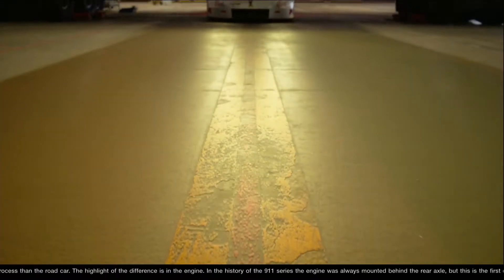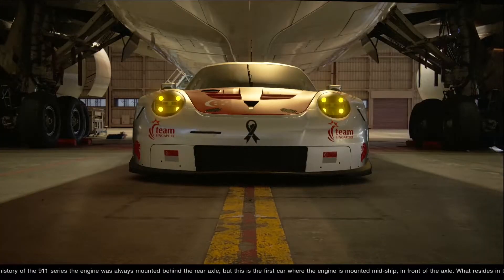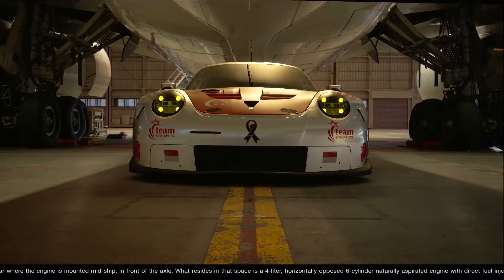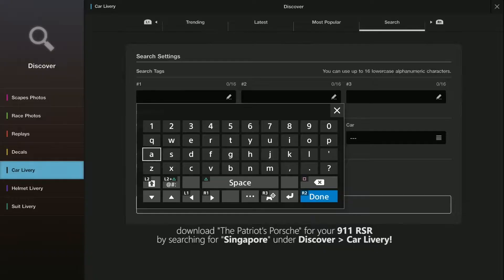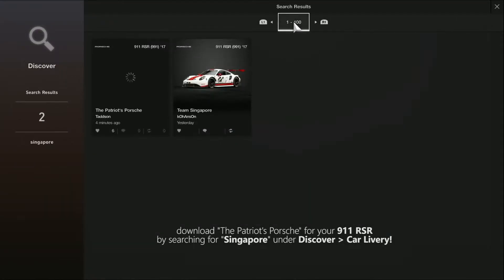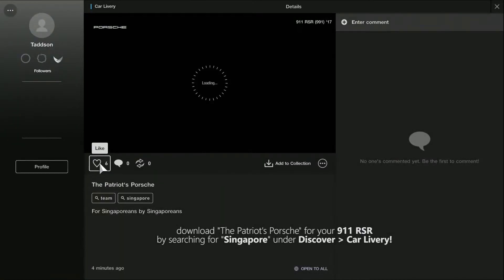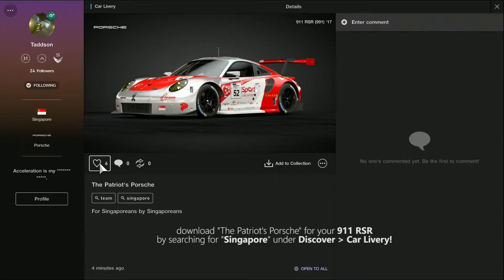So what motivates you to come up with this particular design? The key theme is a combination of white and red, and there's a number 52 on the car. Is there any significance to the number 52? 52 basically signifies the age of Singapore this year, 2017. I might change it to 53 come August next year.